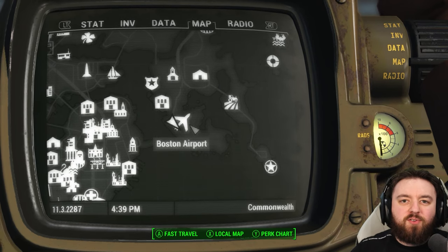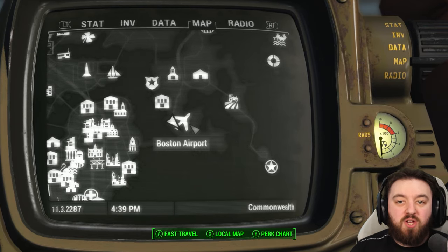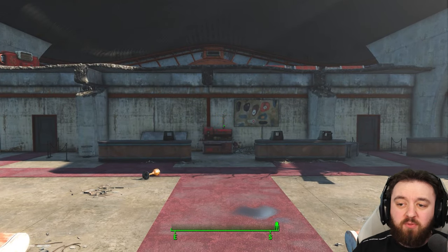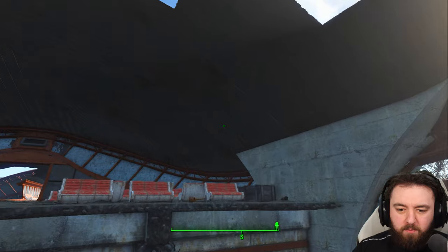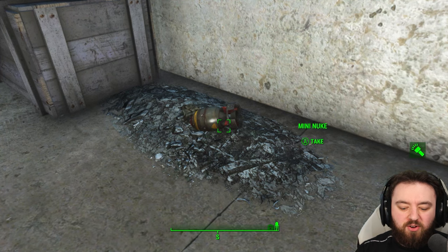Next is the Boston Airport. You can pick this up before the Prydwen even arrives — it's just above the workshop. Directly up above; how you get to it is up to you, but we've got another mini nuke for the collection.